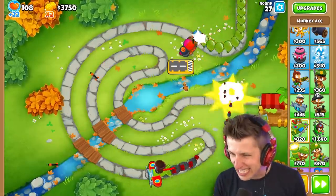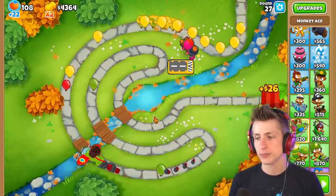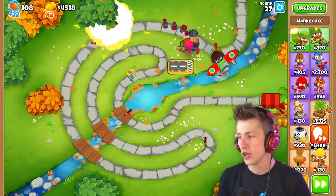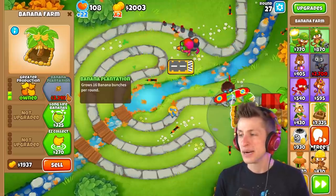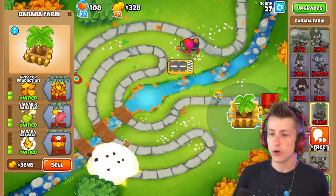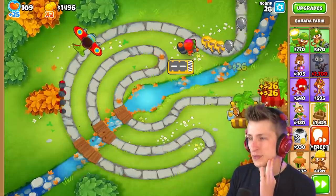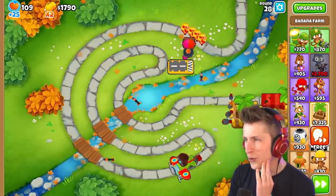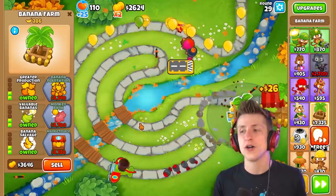Banana plantation - I need to get Ground Zero before round 40. The support towers aren't getting any pops; all the pops are still going to the Monkey Ace, which is really nice. Let's get another banana farm. Round 28 was very satisfying - he just dropped all the bombs on them.